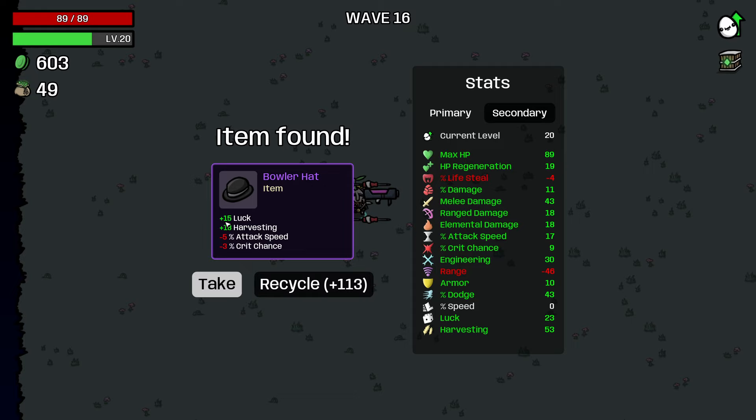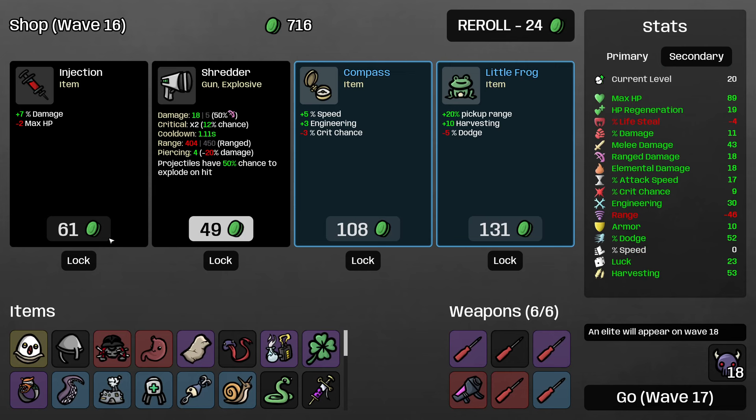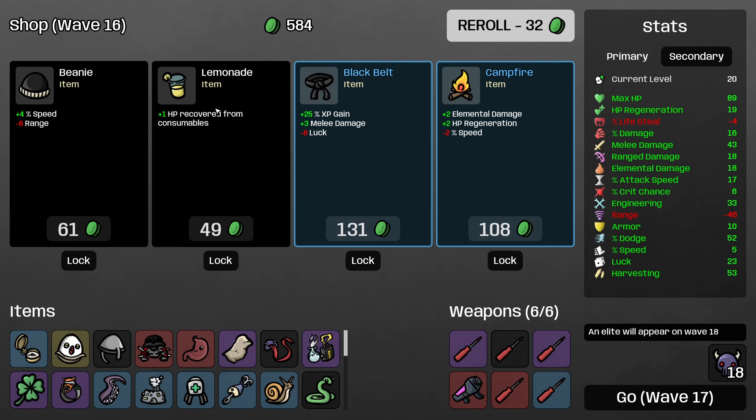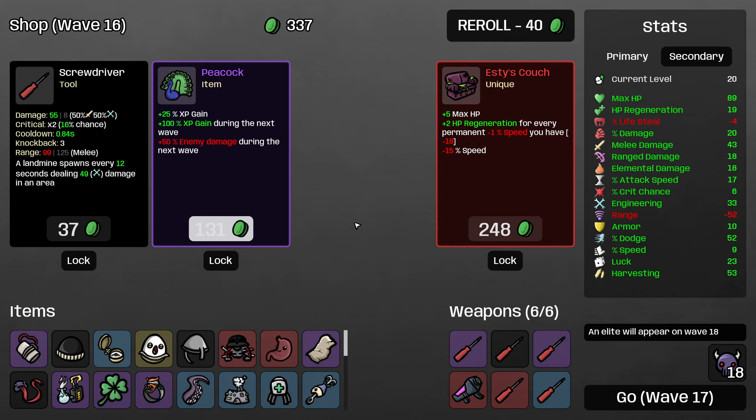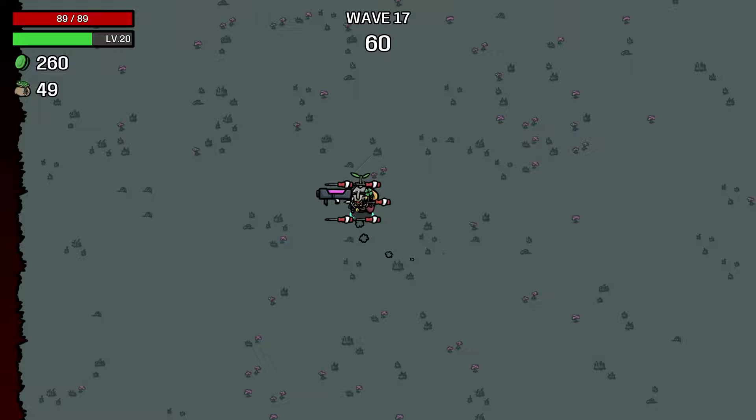Luck is good although we don't really heal off consumables anymore, so I'm just going to pass on the bowler hat. I'm going to take this dodge and try to get dodge capped. I will definitely buy move speed and engineering — that's excellent. Roll again, move speed for sure. Roll again — explosion size, this is the best thing that we could have found. And upgrading my screwdrivers as well. I'll buy another nuclear launcher — that sounds fun.